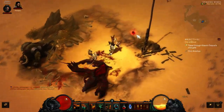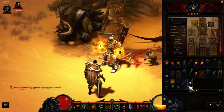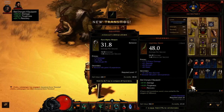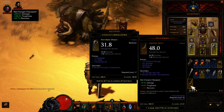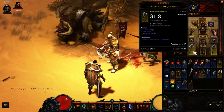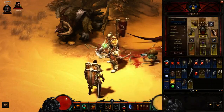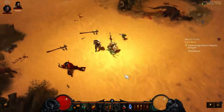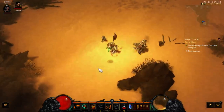A legendary sword dropped! Let's see what I got — Wildwood. Good. Transmog. Very nice. Got me a legendary sword now. May not be the best one or the one I want, but it'll do the job.